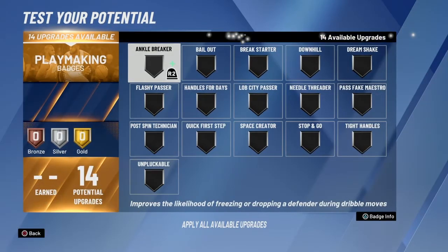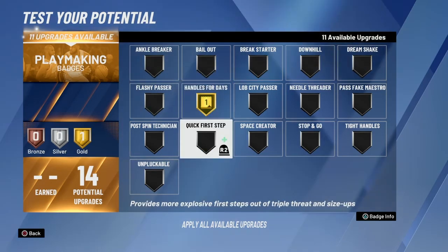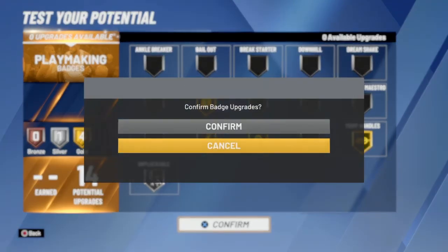Moving over to playmaking — it's not Hall of Fame, but you do have 14 potential upgrades. Max out Handles for Days, Quick First Step, Space Creator, and Tight Handles, and then put Unpluckable on silver.